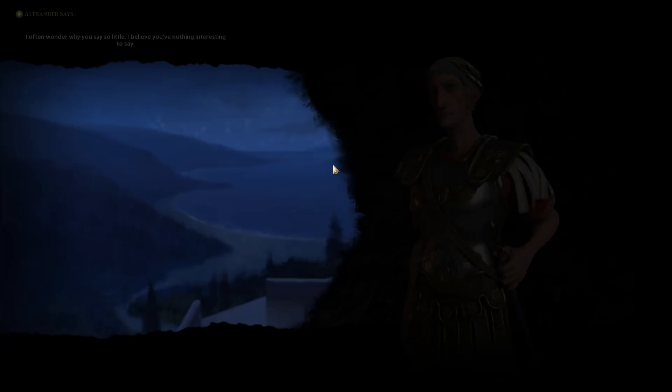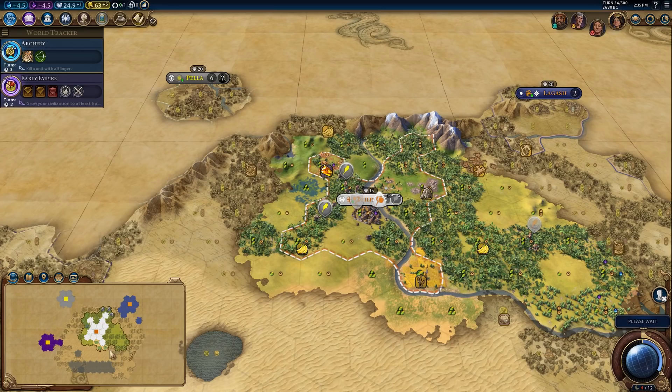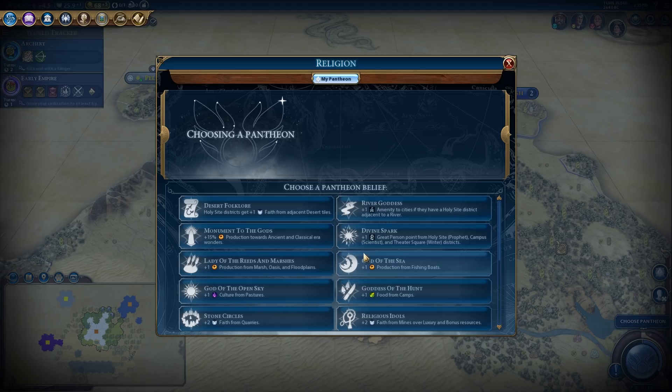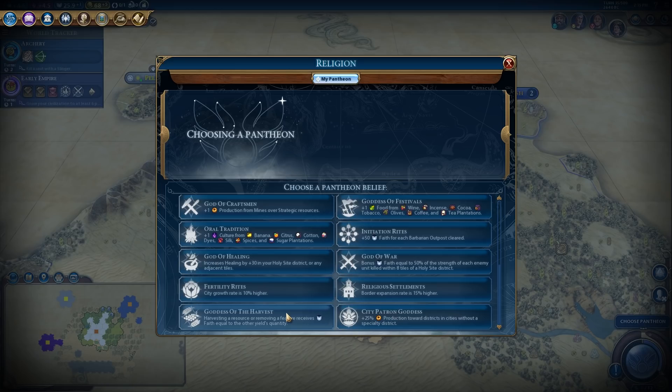We are going to be in a dark age, which is rough. We're going to choose our pantheon here. What's going to help me right now? I think Goddess of the Harvest is really, really good, but it's not going to help me right now — this would be the ideal pantheon that I could pick. But I won't be able to chop jungle for a long time.